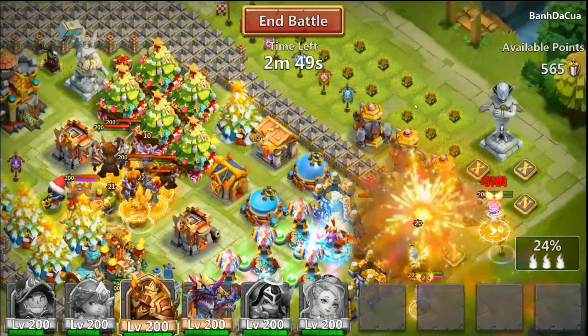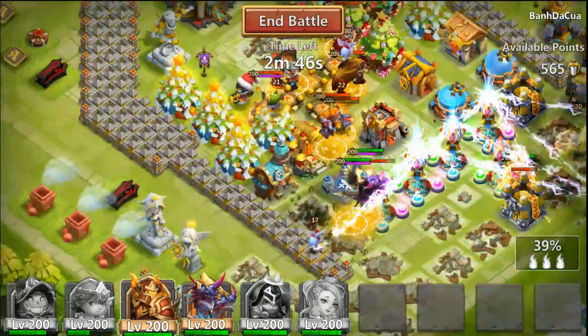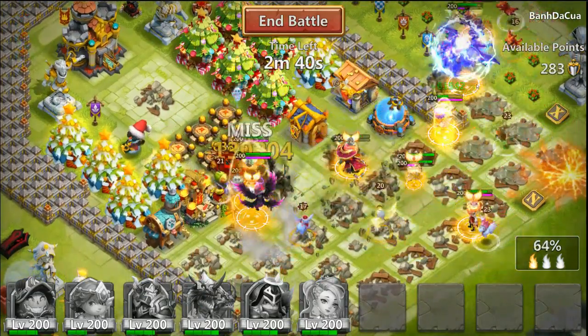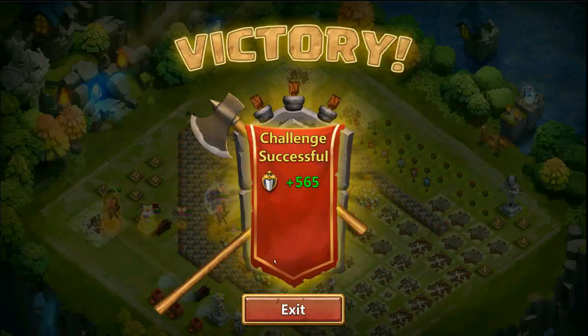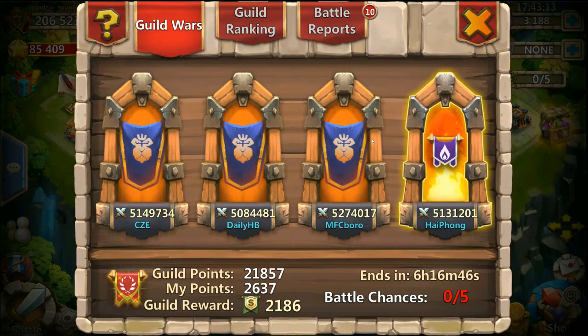There are no buildings we can't kill on the other side, so that's a problem. Well, we had one building on the left but I wasn't sure how that would have gone. Pumpkin Duke is going nuts. There we go. I really hope you enjoyed this video — definitely gonna make more videos with this hero. Hope you enjoyed it, thank you all for watching, and have a good day. Bye!